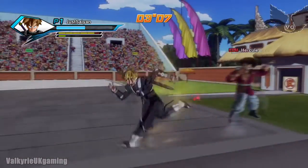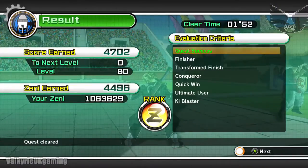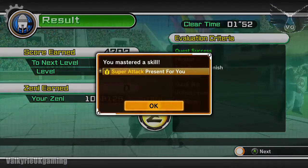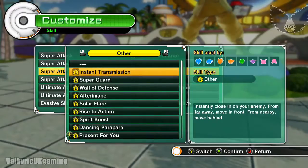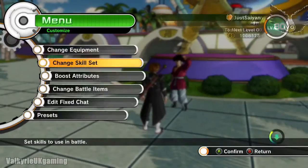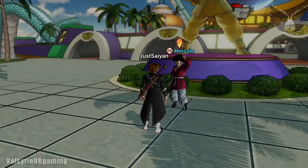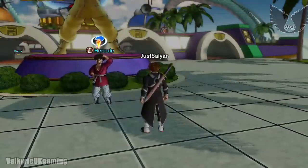Just hit Hercule a few times, knock his health down, but again he will not become KO'd either, so you'll need to keep switching between all three targets. At the end you'll get Present for You, which is a support technique under Other on super attacks. It spawns a sort of boxed present that floats — if you pick it up it apparently gives you health, but I think it can damage you as well sometimes. It's like a random chance.